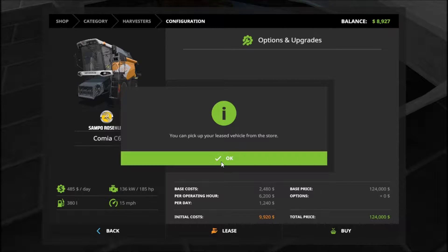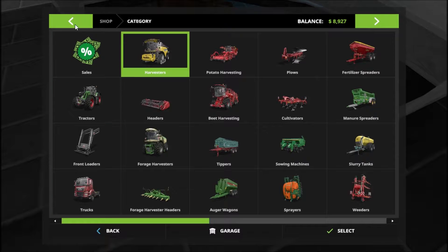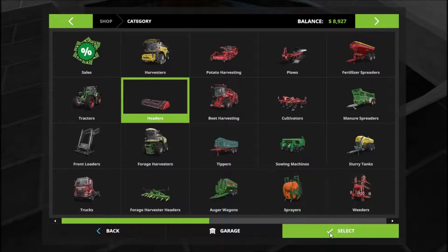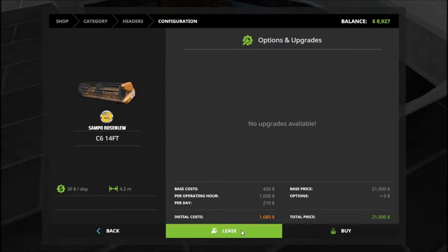You can pick up your header. Go to headers, select it. Grab this one — 4.2 meters, 14 feet. And this cuts... canola. Select it. Lease it for $1,000. Yes — there's our equipment.